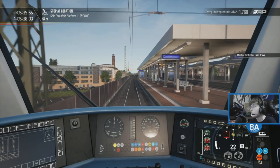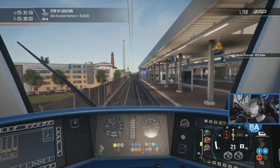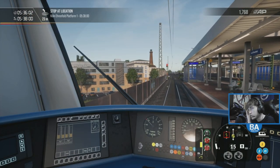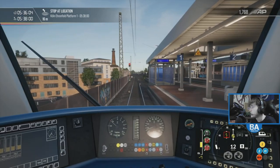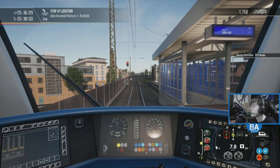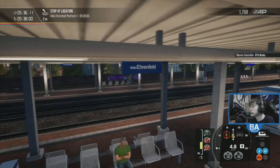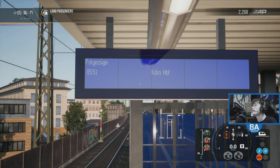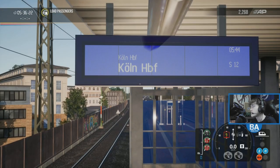Then it starts going over towards Sindorf and Harem. It's quite good the S-Bahn timetable because it does shuttle between Köln and Sindorf, Harem, those sort of places. Yeah this one's back out. There's another one I think - well maybe that's the one after, the 551. 44 - this one's back out. That was a nice little short service there.